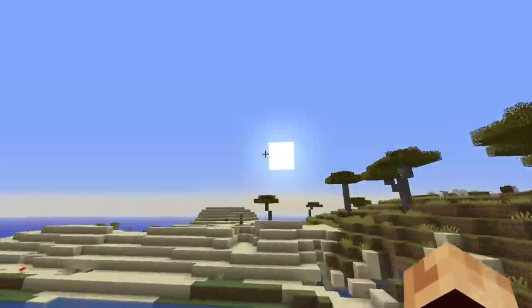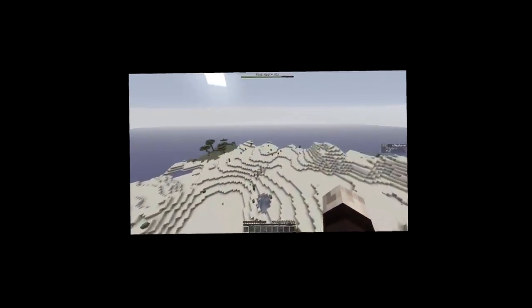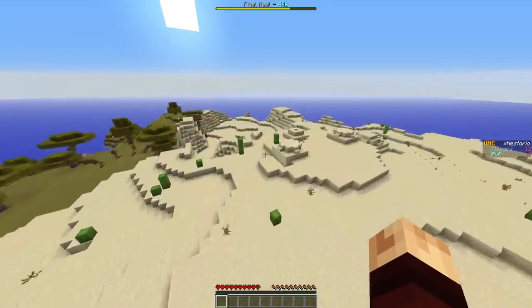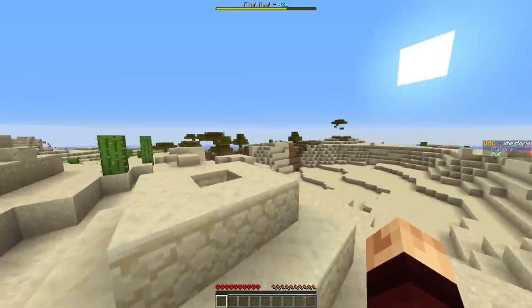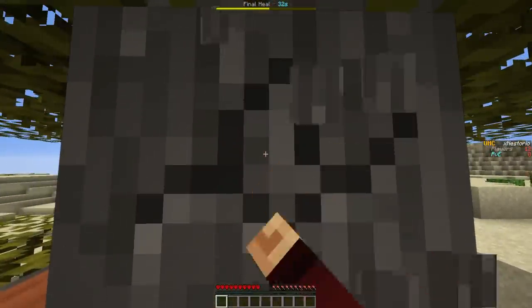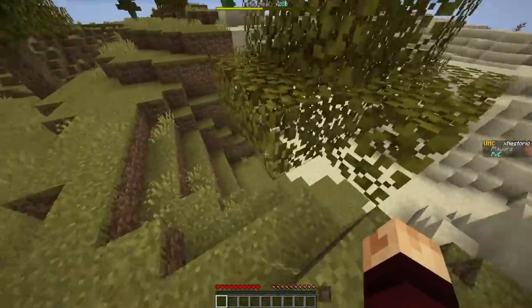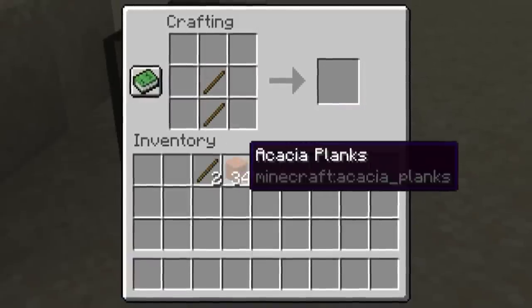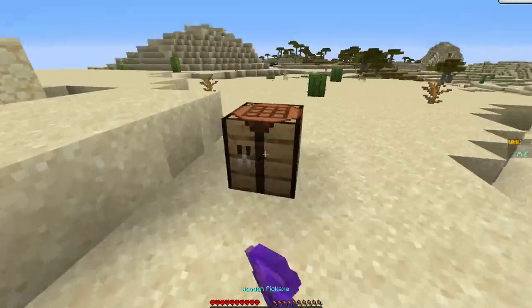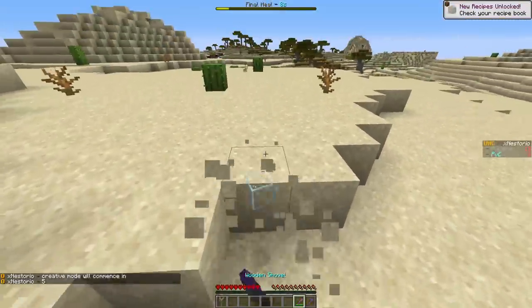Here we go into another game. I should fly somewhere good — what am I doing? I always do this. Whenever we elytra scatter, I always fly straight down. I just have this itch to get straight down to the ground. Timber is enabled — I forgot about that. That itch always shoots me in the foot. I'm in the desert. Nothing wrong with that, I found a desert temple at least, so it's not the end of the world.